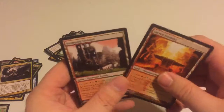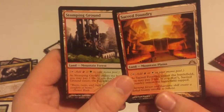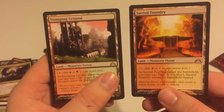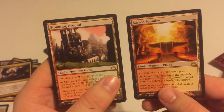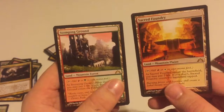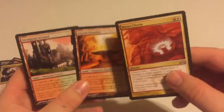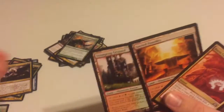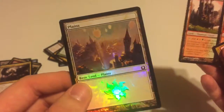Oh, ladies and gentlemen! Nine packs — let me mark that on my cheat sheet of prices. Nine packs: Stomping Ground and a Sacred Foundry. That's why I do this — moments like this. There are gonna be plenty of videos where I hit nothing, and I appreciate you guys watching all the videos, but when we can get nine packs and hit these two cards — plus a Boros Charm, best uncommon — I'm happy about that. The foil Plains even looks great; obviously we got a mythic too.